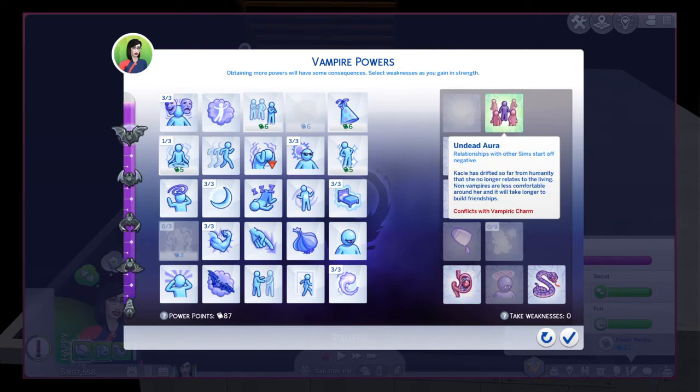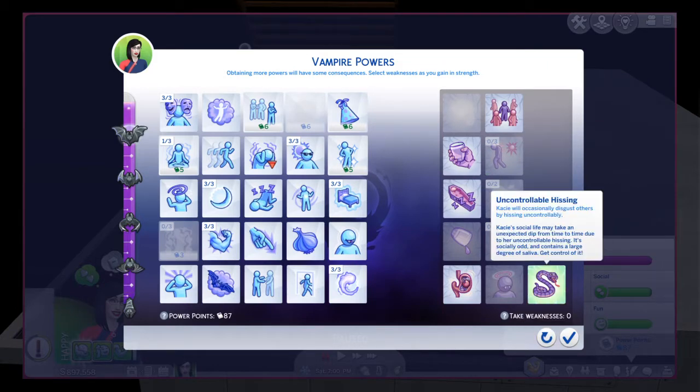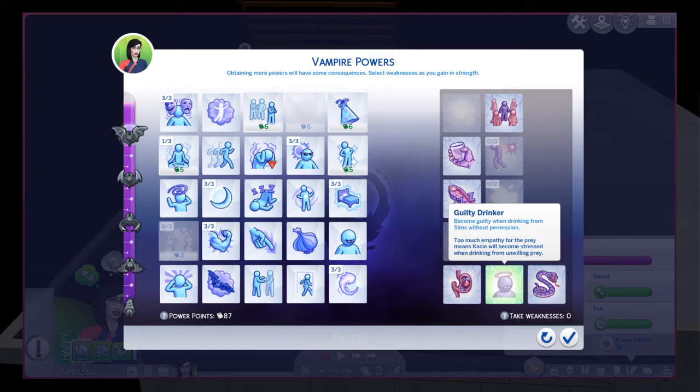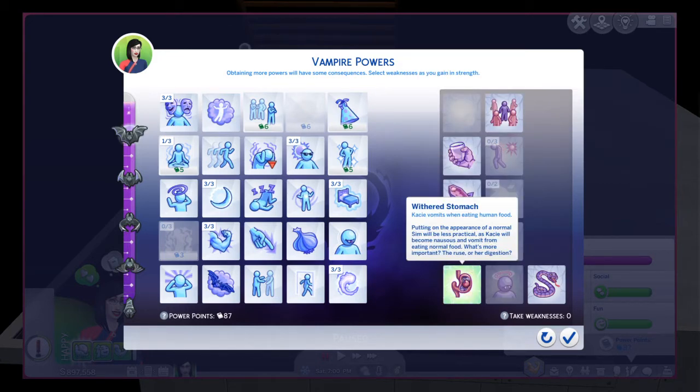I'm going to name the five weaknesses that I took, so you can learn what to pick if you ever play The Sims 4 Vampires and make your perfect vampire Sim. My first weakness is Withered Stomach — it does what it says. If you eat human food, you become nauseated and will throw up in the toilet. It's not really that bad; it's just you have to vomit if you eat human food.